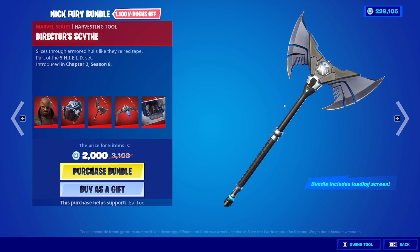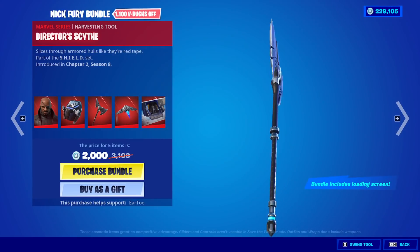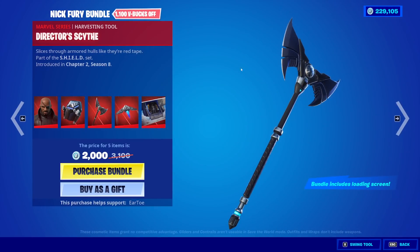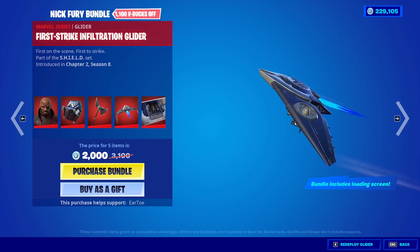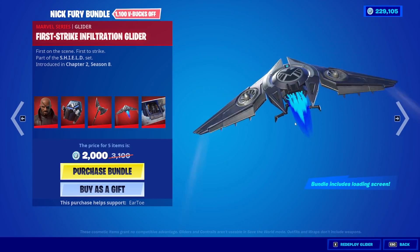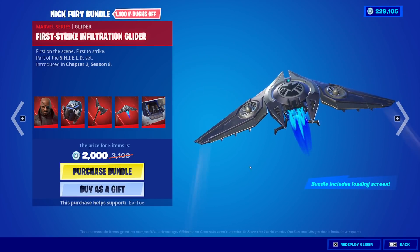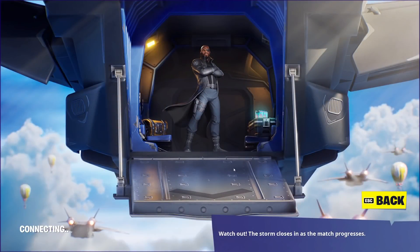We got the Director's Scythe Pickaxe. Sounds really sharp. We got the First Strike Infiltration Glider. I love that sound at the very end. And then we have the Quinjets in Flight loading screen if you buy the bundle. Look at this — I like this. Look at all the supply drops and stuff. That's great.